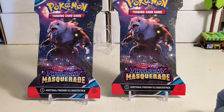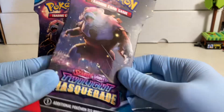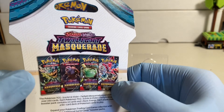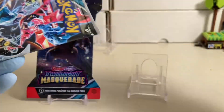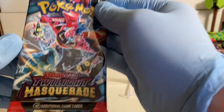Hey everyone, last time I opened a couple loose packs of Twilight Masquerade I pulled a Carmine, so back at it again. They're not technically loose if they're blister packs — you can differentiate from that video because it had that Agarpan dude on the cover. This one has what I think is Ursaluna on the cover of the blister, and the inside pack has Dragapult on it.